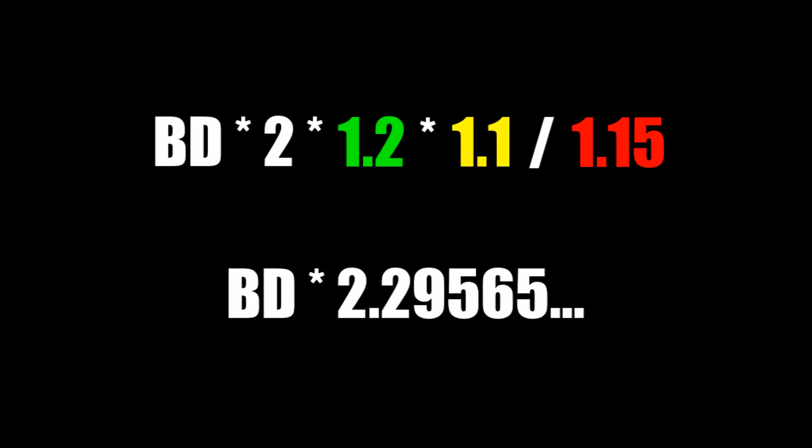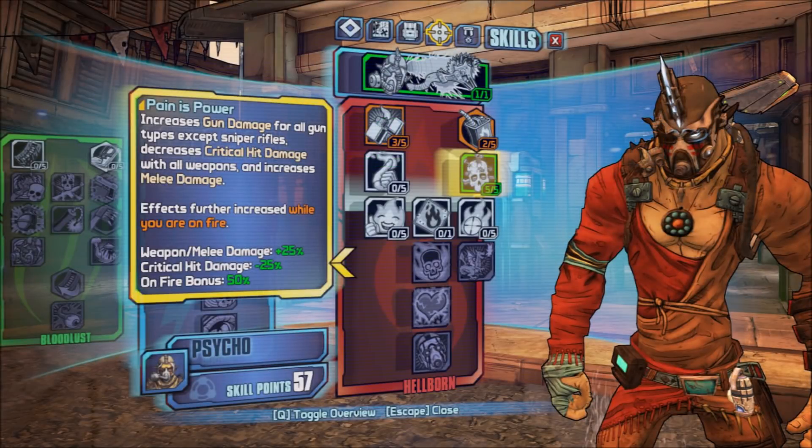Type C pretty much nullifies one of the other types in this example, but it's not the same as reducing either type A or B by 10%. Let's say you have plus 20% type A, plus 10% type B and plus 15% type C. The calculation is 2 times 1.2 times 1.1 divided by 1.15, which equals about 2.3. Simply reducing type A by 15% would mean 2 times 1.05 times 1.1 which then equals 2.31, and that's incorrect of course. Also, Krieg's Pain is Power lists the crit multiplier as a negative number, but that's just the game's way of clarifying that it's reducing crit damage. In reality, it adds a positive value to your type C divisor.